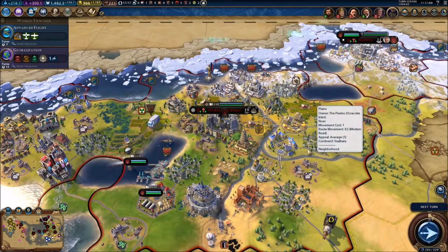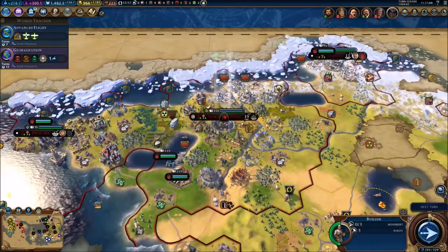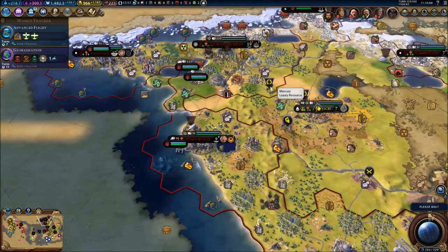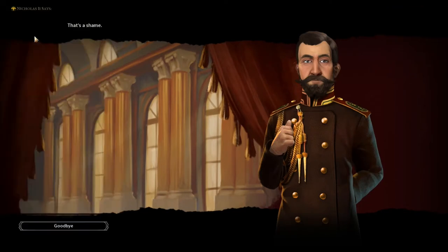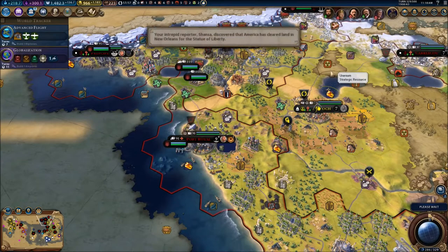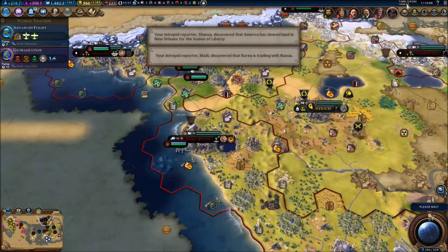Hey everybody, my name is Gatema and welcome back to another video of Civ 6 with the pirates campaign. We're gonna continue the campaign. What is this? They want our uranium? I'm not gonna give up my uranium — I'm gonna need it for the nuclear stuff.